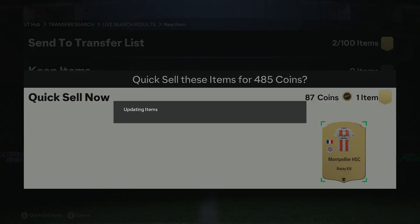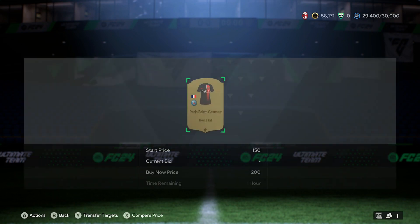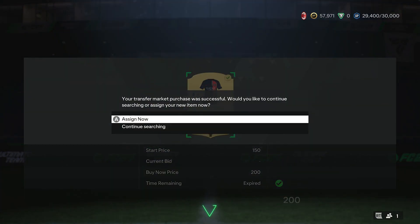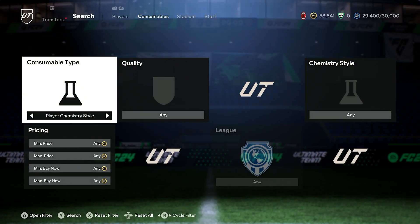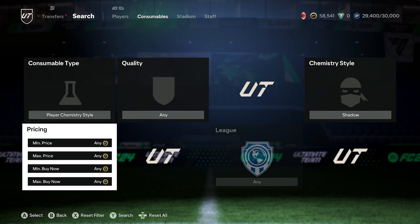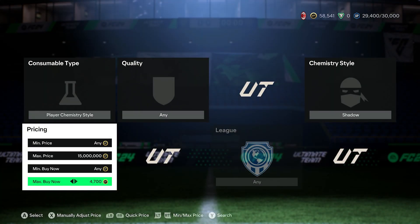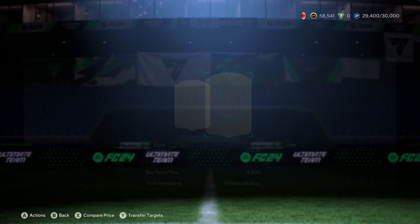Even if you pick up a kit or a badge for 450, I know it's only 35 coins profit, but at least if you do have the buy now price at 450 coins, you are obviously making some profit. If that is a little bit too low for you, that will be the low budget trading method. If you're not really happy with it, even though it's quite frequent, you can jump over to chemistry styles.